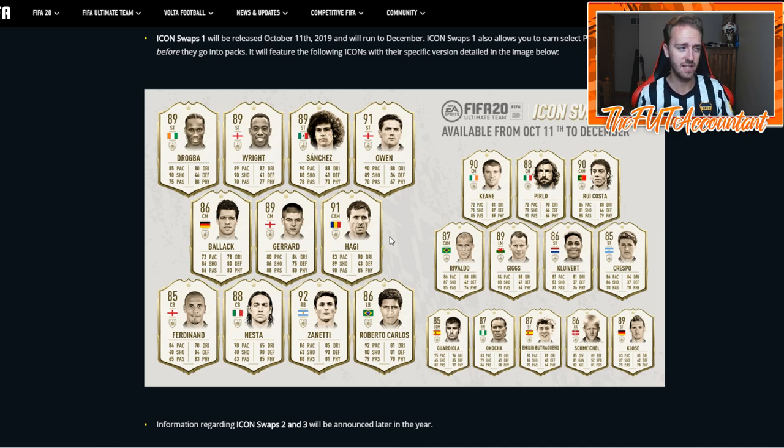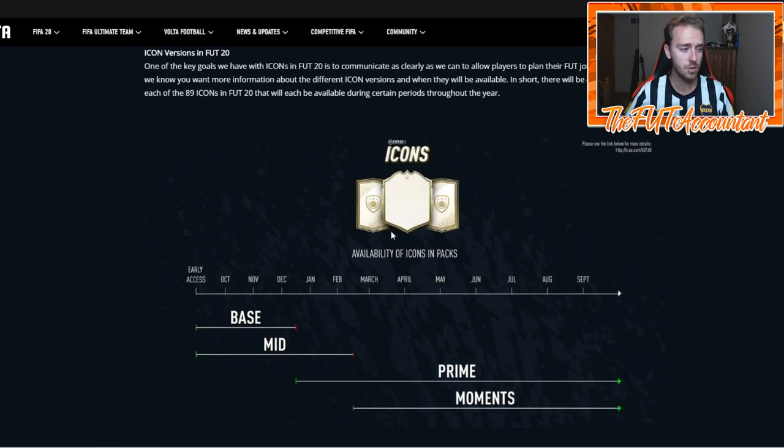So they have a couple primes in here to try to get you to do the swap — maybe you can get a prime icon before prime icons actually come out in packs. Some of those guys aren't the most hype, but this is an okay first set. You do it, you get an icon in your club, maybe two or three depending on how the tokens work out and how much each icon costs. Then you keep building up from there.